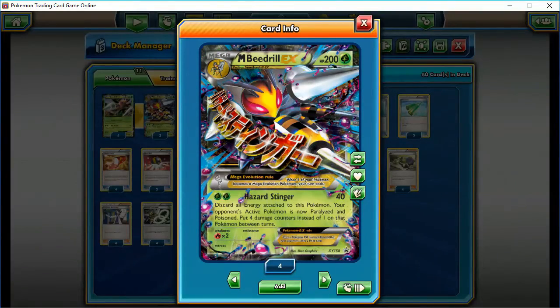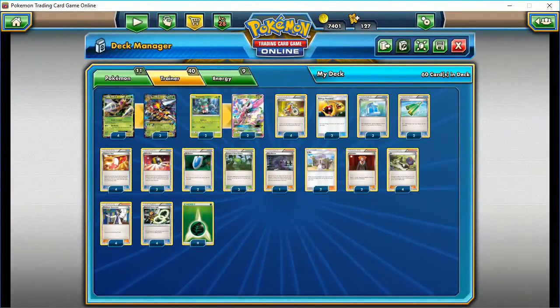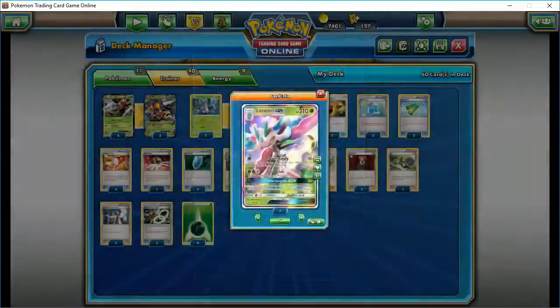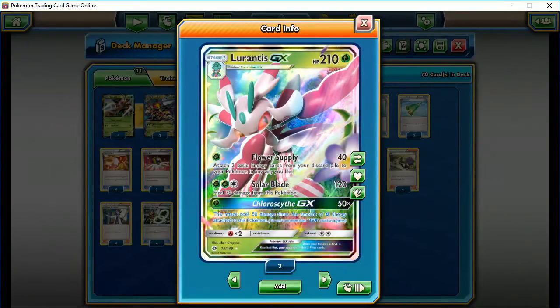We're going to combine the Hazard Stinger attack as our focal point with Lurantis GX's Flower Supply. This lets you attach two basic energy cards from your discard pile to your Pokemon in any way you like. The idea is: power up Mega Beedrill, attack with Mega Beedrill, he loses all his energy, retreat. While your opponent is paralyzed, use Flower Supply to recharge your Mega Beedrill and maybe drop another energy on Lurantis, then retreat and go for it again. You could also choose to knock him out with the Chloroscythe GX attack.